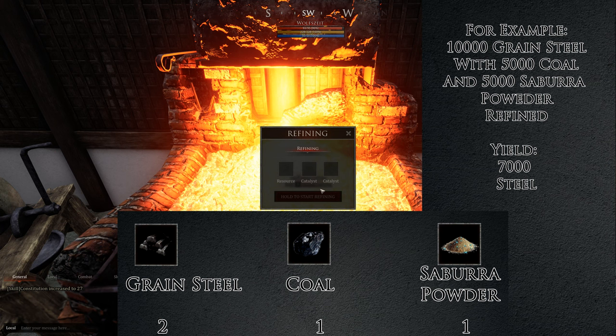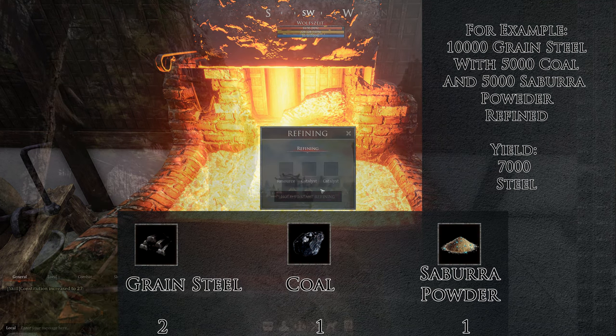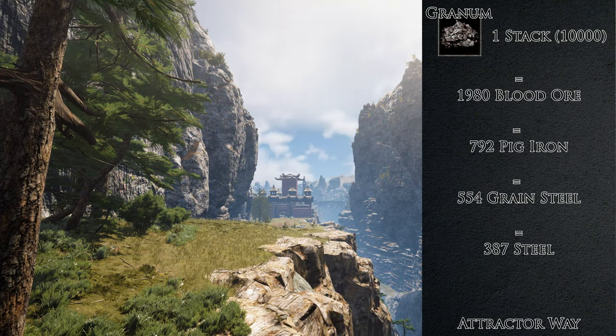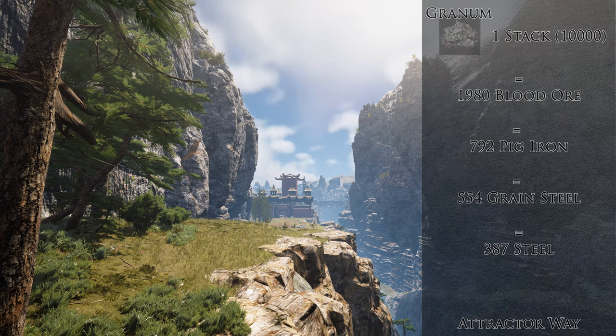But now to the question of how many stacks of stuff you need for one stack of steel, and how much you get out of one stack of granum. If you just use the attractor method, you throw the granum in the attractor with the catalysts, you get out the blood ore, you throw that into the furnace, then you get the pick iron, then you refine that to grain steel, then to steel. And out of one stack of granum you get 387 steel.